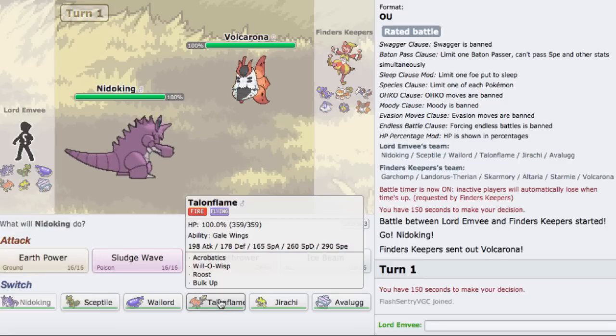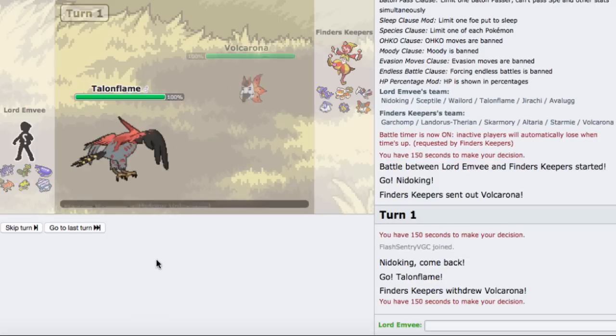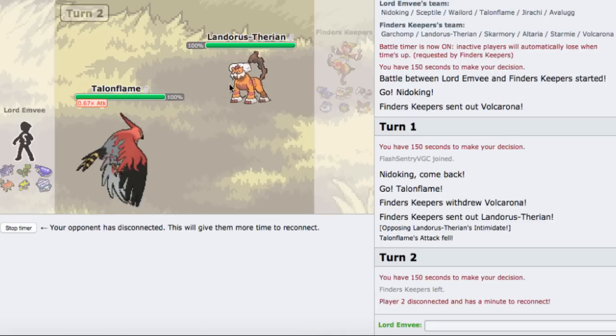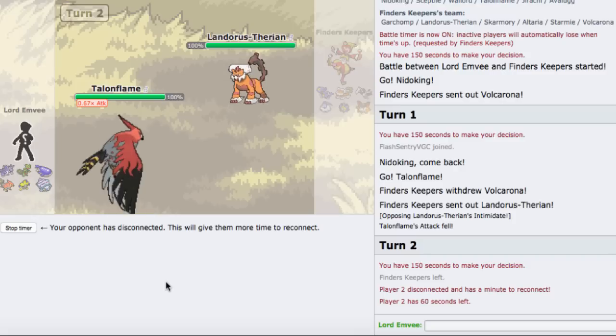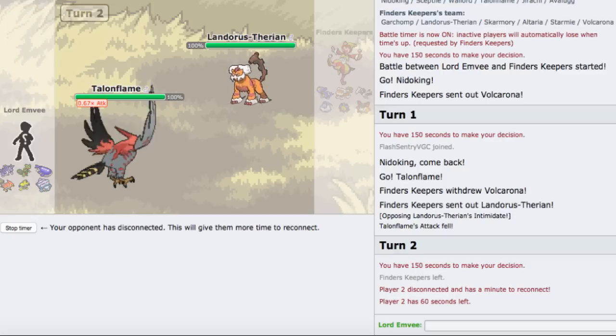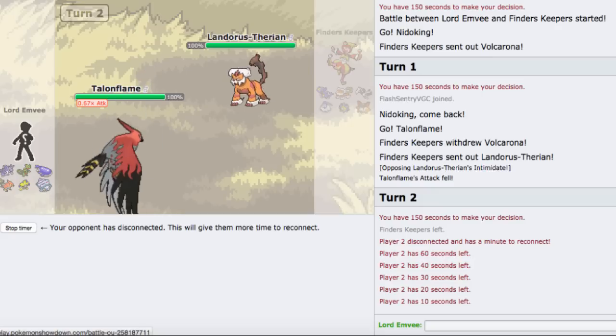He should be able to eat up anything this Volcarona does unless it has HP Rock. He's going to switch though into Lando - what I can do is go right into my Avalugg. He's probably scarfed. He left though - wait, what? I'll pause and see if he comes back. I don't think he's coming back. I guess the Wailord was too much for him - that's crazy! Wailord! We won this battle, so let's go find another one.